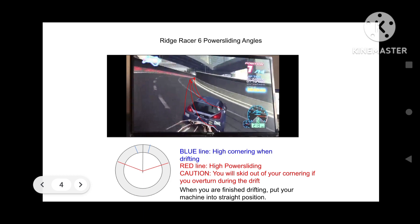If you are finished drifting, your vehicle must be put back into the straight position to go for the highest speed and better accelerations. You can also go for the fast cornering on fast turns if it's possible for you to go for it.